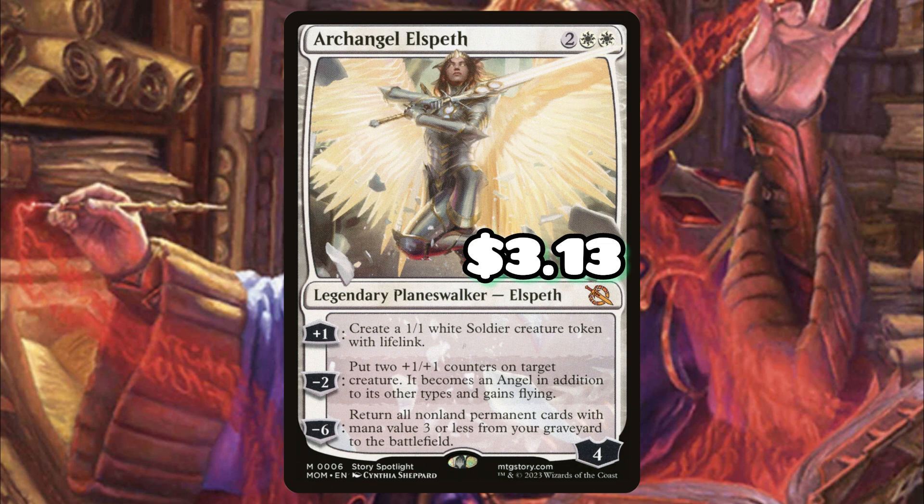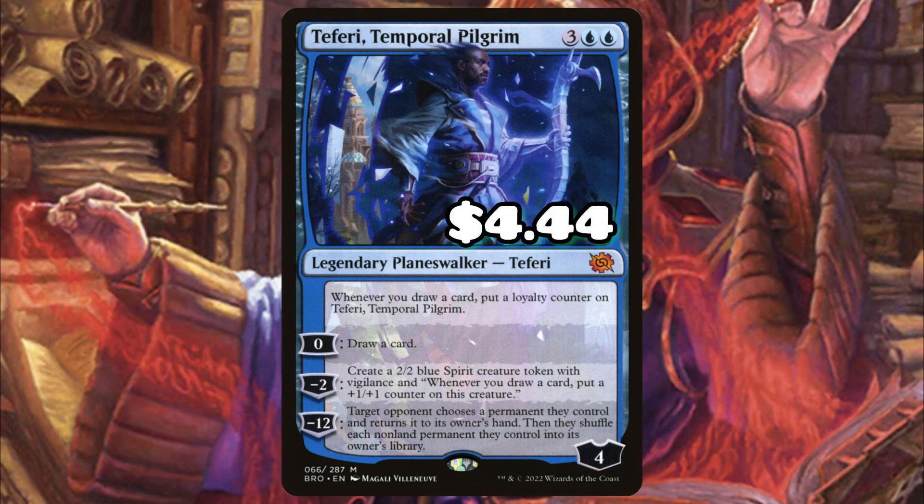Archangel Elspeth just protects our board by creating tokens, and she can even make those tokens fly if people are trying to get at our planeswalkers with flyers. Teferi, Temporal Pilgrim is extremely flexible — we get card advantage and the ability to create those 2/2 spirits that are going to get massive.